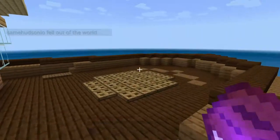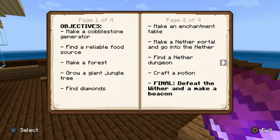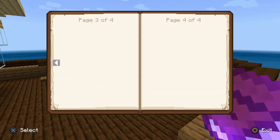Let's just see what our objectives are on this mission. We have to do the typical skyblock stuff: make a cobblestone generator, find a reliable food source, make a forest or a giant jungle tree, find a diamond — okay, maybe not so typical — and we have to defeat the wither at the end. This could be quite a difficult series.